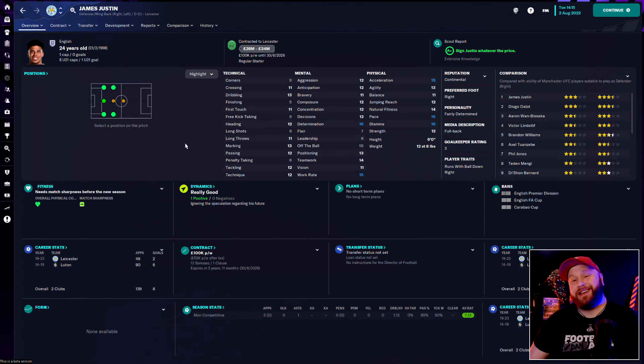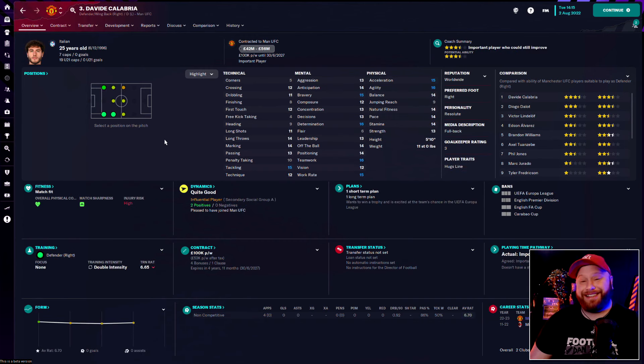Another player I was considering was James Justin — 24 years old from Leicester, has an England cap now, very well-rounded and a bit more forward-facing than Timber. My only issue is I don't think he'd be that much of an upgrade on Diogo Dalot. They're a similar age with similar potential and for the fee I'd be paying I'd just have two of the same player. So we went to Italy for AC Milan's captain right back David Calabria — really well-rounded, 25 years old and in his prime. He's got great work rate, determination, great personality — and leaders in this Man United team are what's needed.